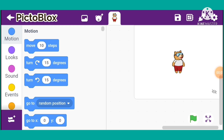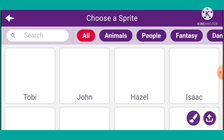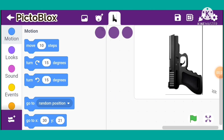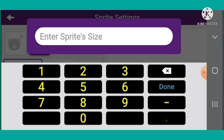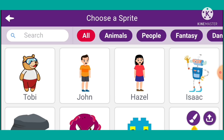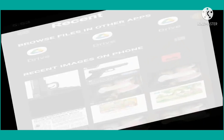We are making a shooting game in PictoBlox. First, delete this and go to the sprite. I will upload a sprite and show its size. Now I will choose a sprite and upload a new sprite. This is our backdrop.